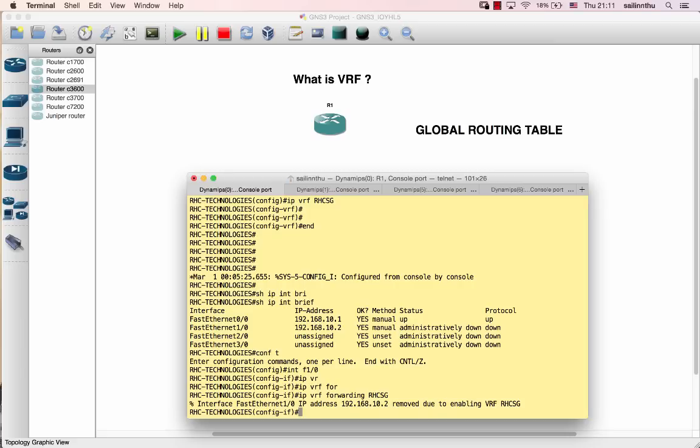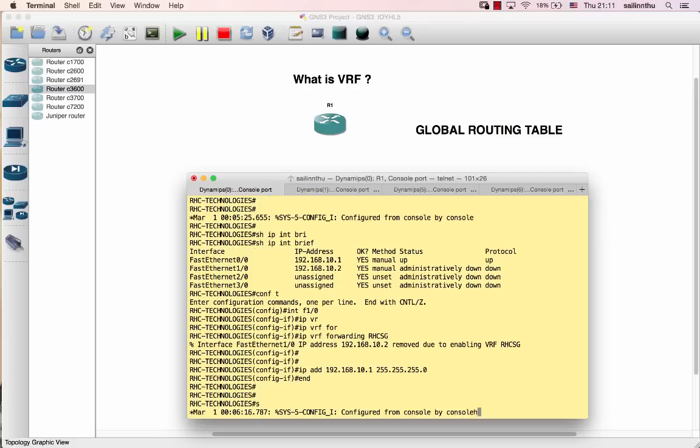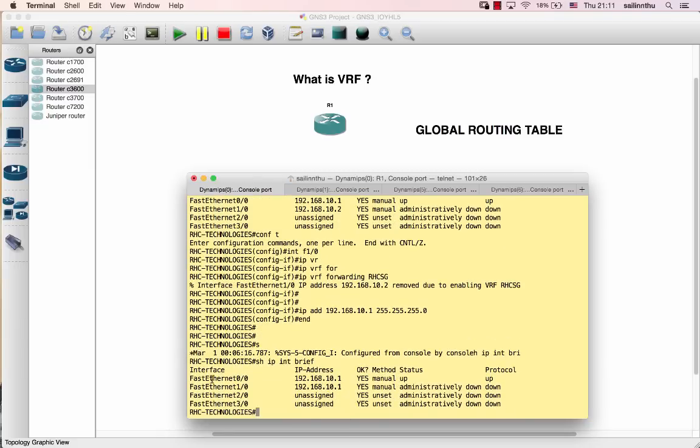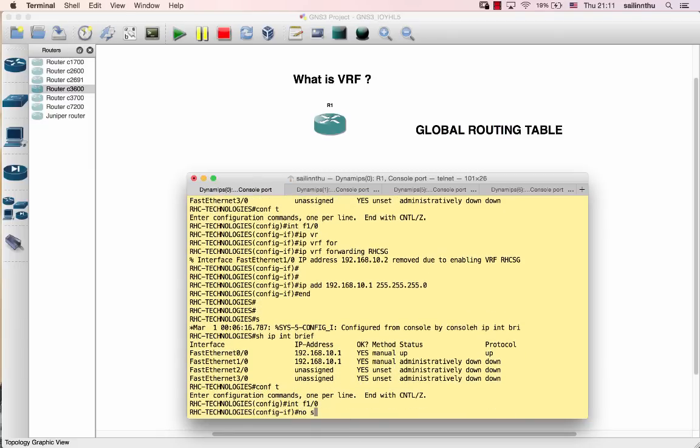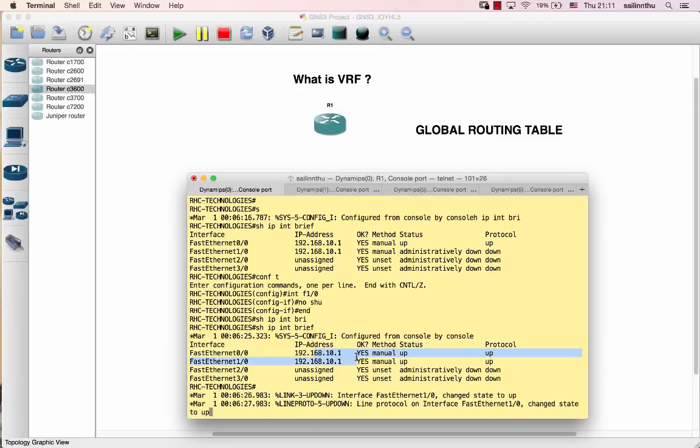When you apply 'IP VRF forwarding' on a physical interface, the existing IP address gets removed. So after applying VRF forwarding to the interface, you need to re-configure the IP address. Let's assign IP address 192.168.10.1 and then do 'show IP interface brief' to verify.